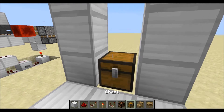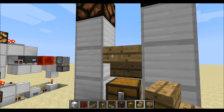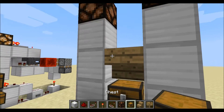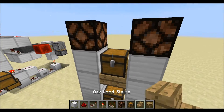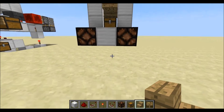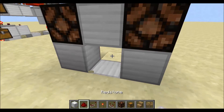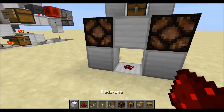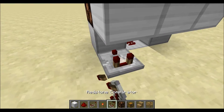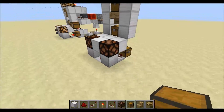Next, come right above that chest and place a stair of any kind — it can be a stair or a half slab — just to cover up the redstone in the background, and it cannot be a full block. On top of that stair place another chest, and above that chest place another stair. Then come to the front where those redstone lamps are, place one block below them, a block with a piece of redstone dust in between those two blocks. Then coming around the right side, place a comparator going into that block, with a chest right behind that comparator.